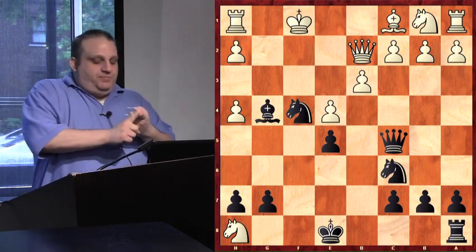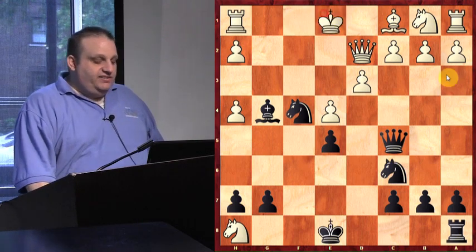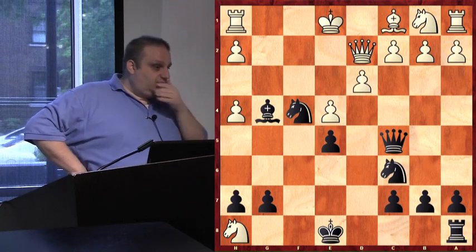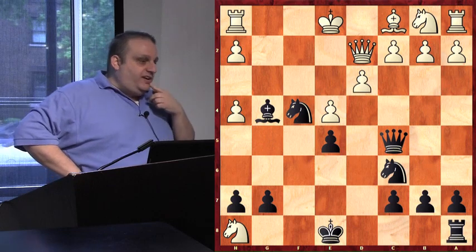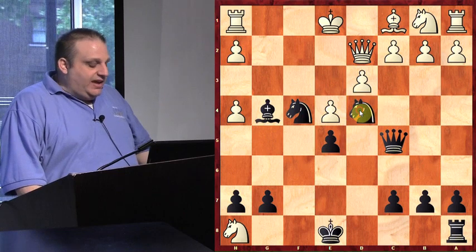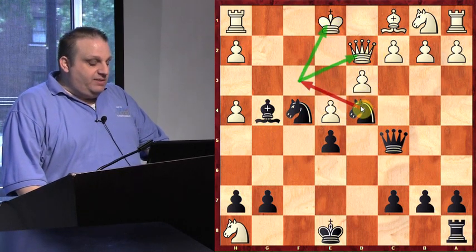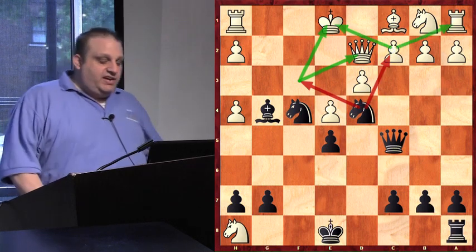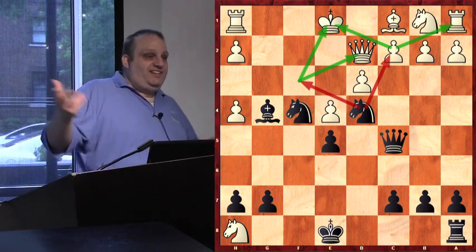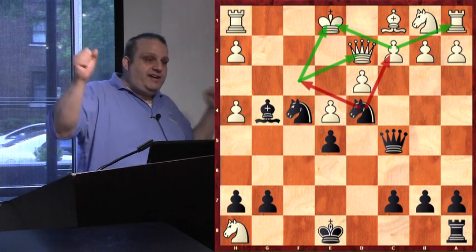In chess, you should develop your pieces, castle, and play in the center. Arjun played king e1 — he wants to castle later. But who can castle? Black can, not white. Instead of castling, I put my knight in the center. What should white do to stop all my knight forks? This class is about forks — if you don't know what they are, you can go to the dining hall, they've got a lot of forks.